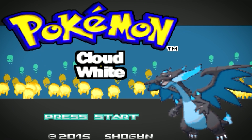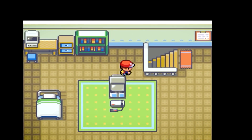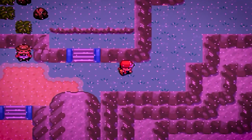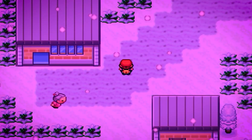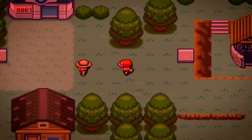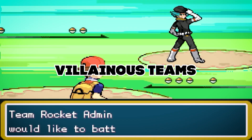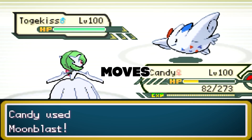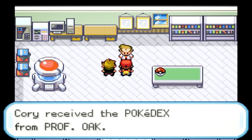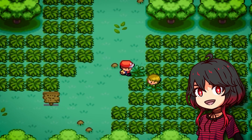Onto our next ROM hack: Pokemon Cloud White, created by Shogun. The story starts off following the original FireRed, but after that a new adventure begins in not one, not two, but five whole regions. You're basically a Pokemon globetrotter. Some cool features include new regions, rivals, villainous teams, graphics, moves, abilities, and battle backgrounds. There's even a national Pokedex from the start — who doesn't love starting a game with an overwhelming number of Pokemon to catch?